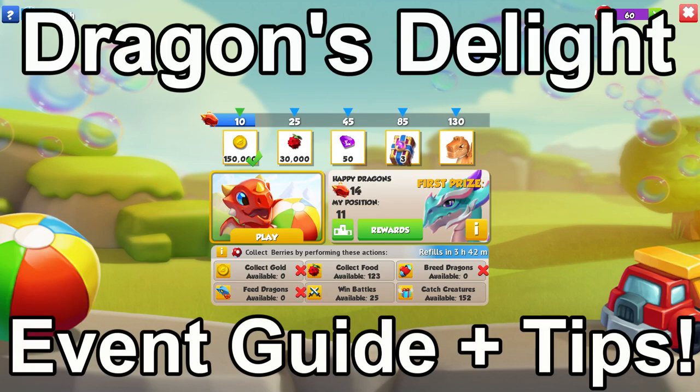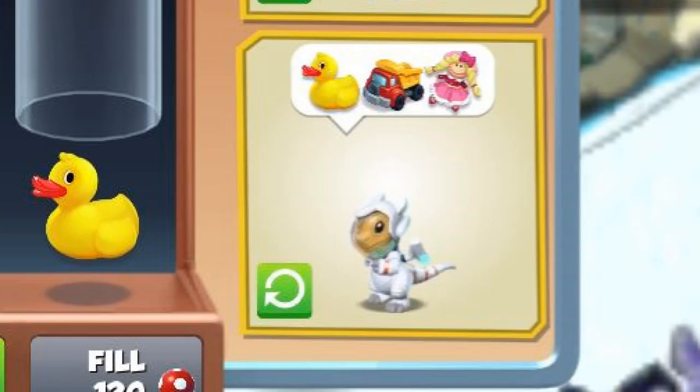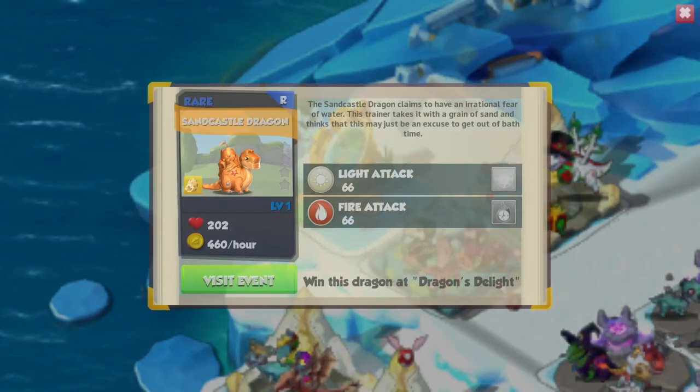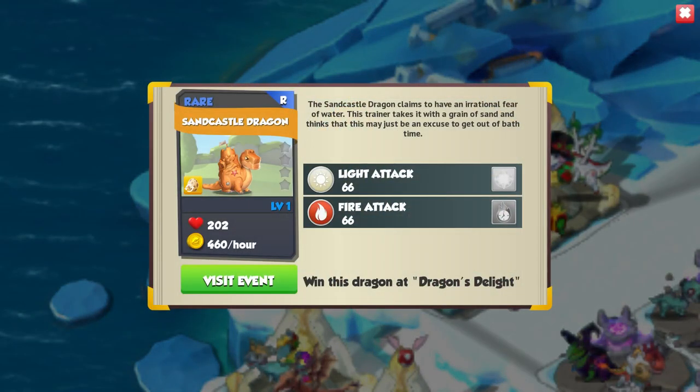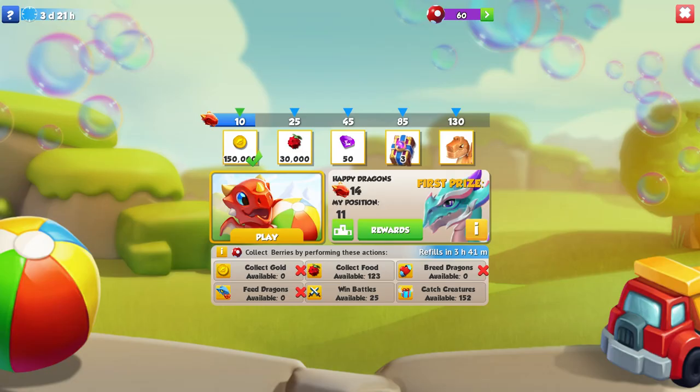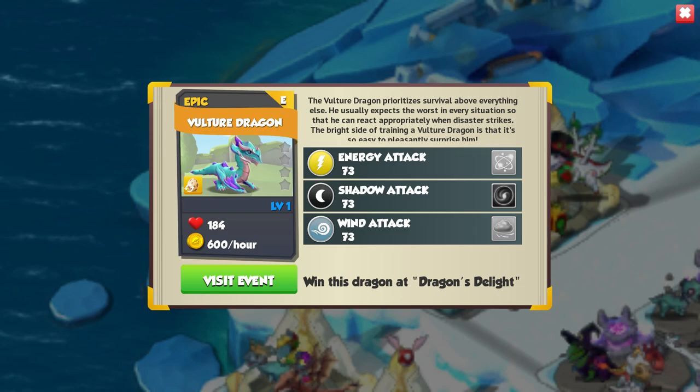Hello there! Today I'll be going through some tips to help you in the brand new Dragon's Delight event in DML. In this event we have to give each of our dragons three items to make them happy, which gives us one point. If we collect 130 points we can earn the rare Sandcastle Dragon, and if we place first on the leaderboard we can also win the new Vulture Dragon.